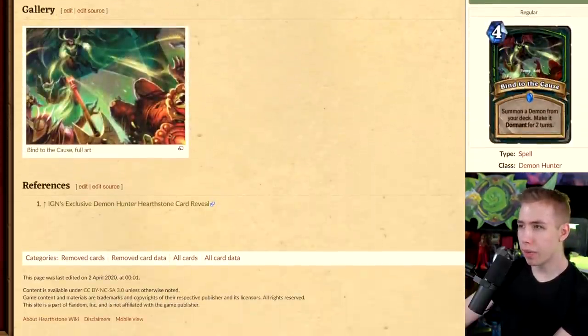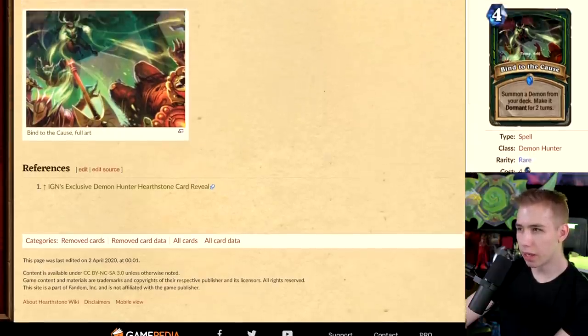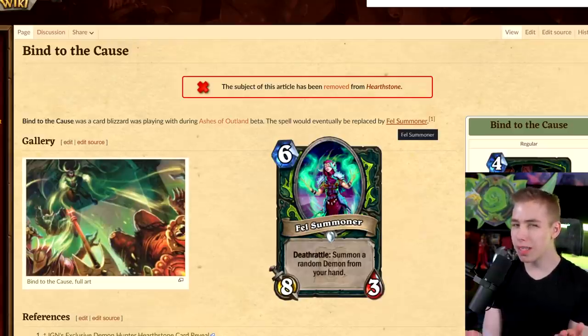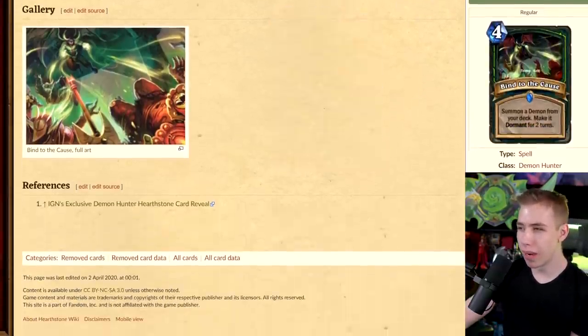Blind to the Cause — summon a demon from your deck, make it dormant for 2 turns. Demon Hunter spell for 4 mana. I feel like Blind to the Cause would be better though, because it's pretty much the Recruit keyword without calling it Recruit. If you played big Demon Hunter, you'd have the card for 4 mana. But considering that about half the cards in Demon Hunter got nerfed for being too broken, maybe it's fine that this one wasn't made.